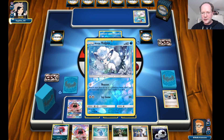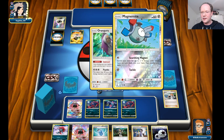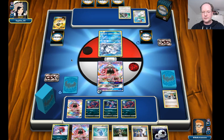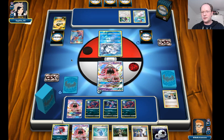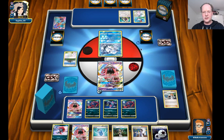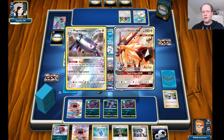Our opponent benched and put out the Vikavolt for the Beacon attack, plus a Magnemite — a metal version that lets you put three Metal Energy cards into your hand. Haven't seen that one before, it's pretty cool. And there's the Oranguru and the Skyla. Starting with Skyla doesn't seem like the best idea, and he wants to Rare Candy but can't do that on this turn. We might need to N him — we definitely want to N him.